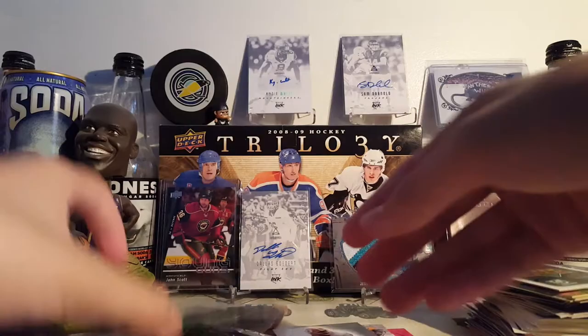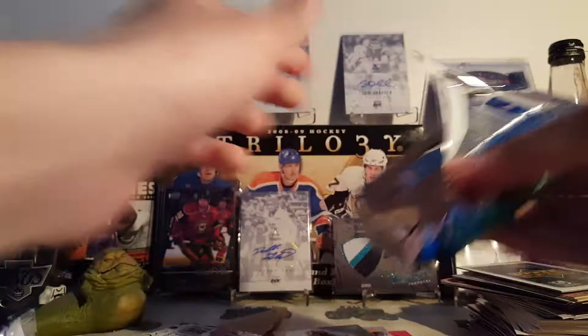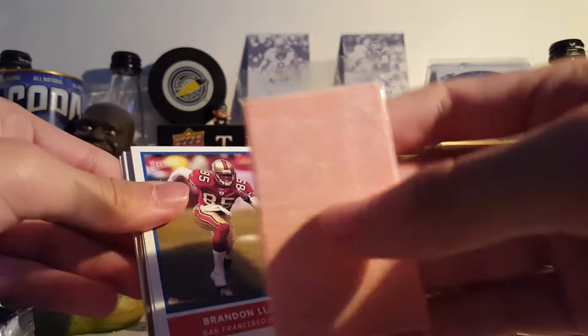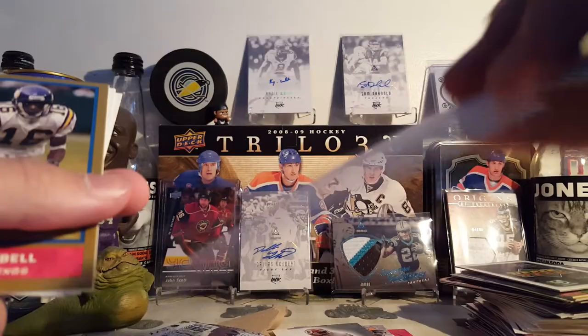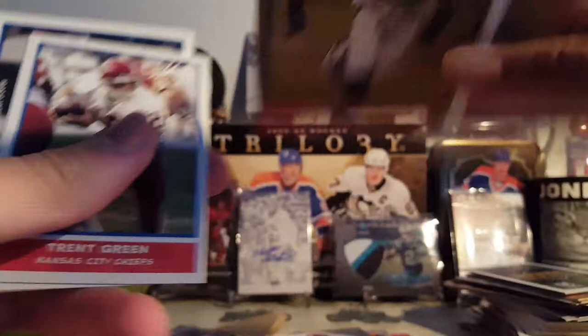Topps Bazooka — this stuff has gum in it. I got some gum — wonder if it's still good. It's actually still soft, I'd expect this to be all stale and hard. Maybe it's worth eating. Brandon Lloyd, Donta Robinson, LaDainian Tomlinson — a comic card — yeah that's kinda cool. Kelly Campbell Gold Decoy. Trent Green mini card. Gary Collins, Tony Gonzalez, Trooper B's.